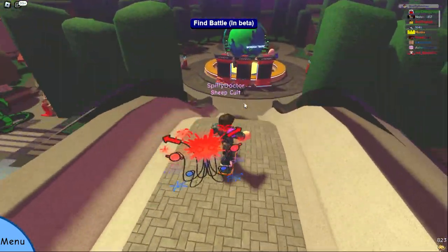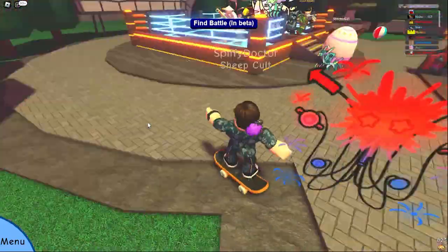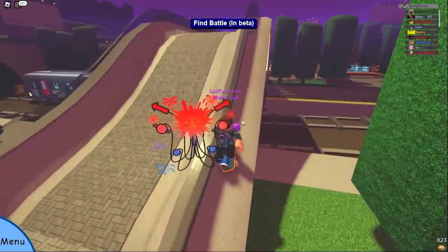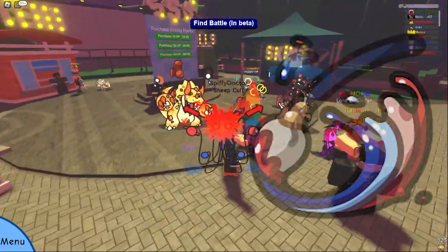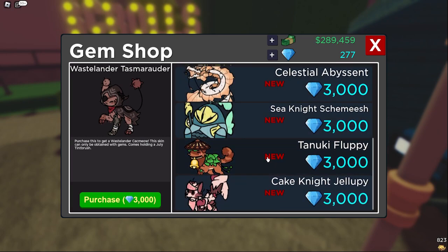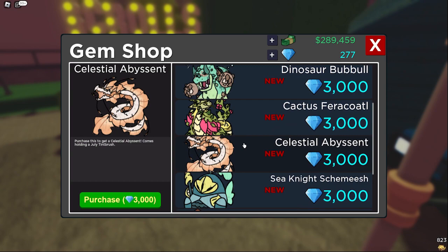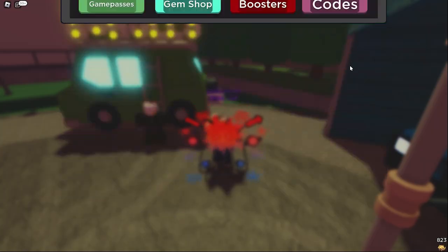Let's get straight into it with these new 4th of July tints. As you can see I've got one on my little bulb over here and it kind of fades in from red to blue, with a little bit of white in the middle. This is a new tint brush for the event — it is static so it doesn't move, which is pretty cool. The way you get it is by heading over to the gem shop; if you buy any of these skins it will come with a July tint brush.